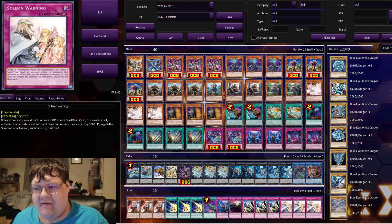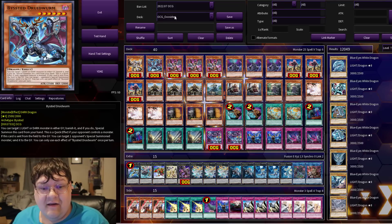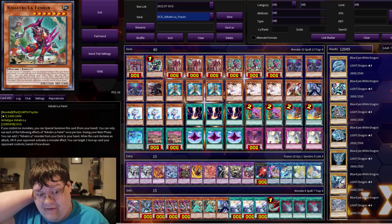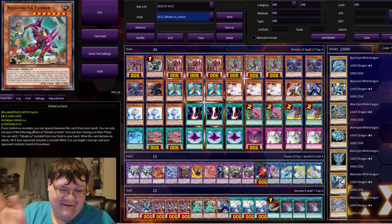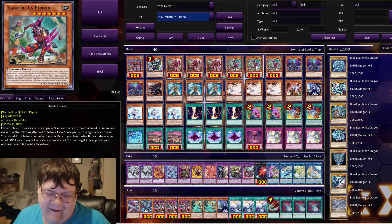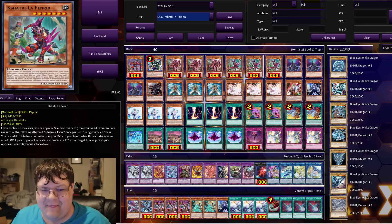It's very interesting seeing the overall evolution for this deck — just honestly how generic this sub-package is built into it. Next up is Kishitari for your Fusion package. Lefafnir here is just so busted. During the main phase, you can add a Kishitra monster from your deck to your hand. And when this card declares an attack, or if your opponent activates a monster effect, target a face card your opponent controls and banish it face down. I still can't believe they put that exact wording on a card.